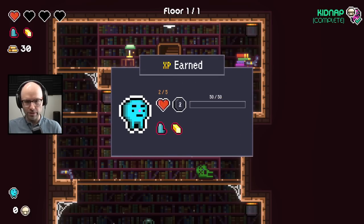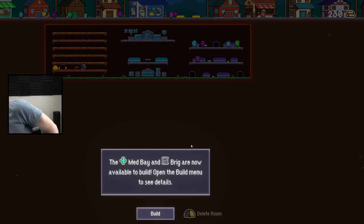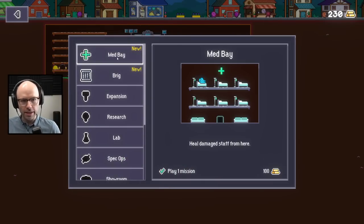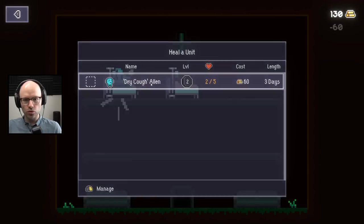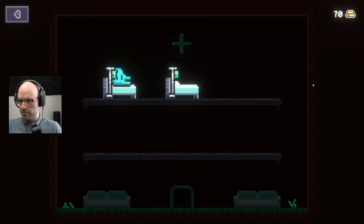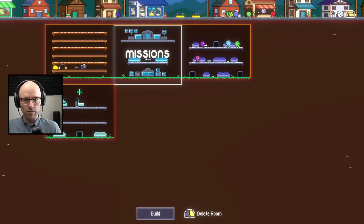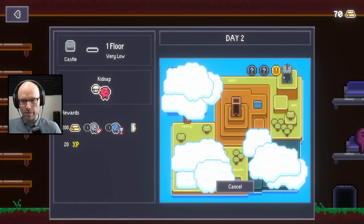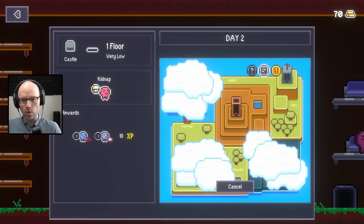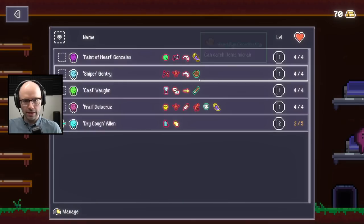I can't hear anything because I'm wearing the damn earmuffs. Completed, 50 XP. It's like Hunt Showdown. This guy's getting stronger - he's gained max health. Take him back to the base. While you were gone, day one went to day two. The Medbay and Brig are now open to build. I would like to send Dry Cough Allen down here for three days. I can't afford to do that. Take me out on a mission. Complete these story missions to progress the game. I don't want to progress yet - I want to grind a little bit, I need to practice.